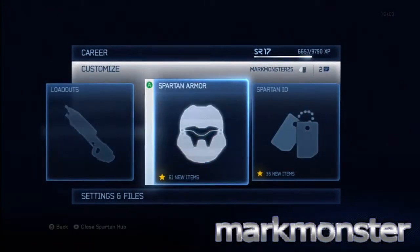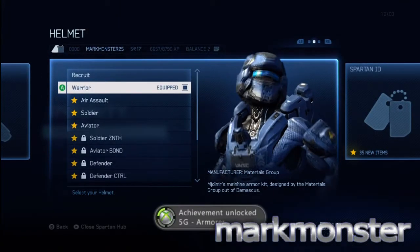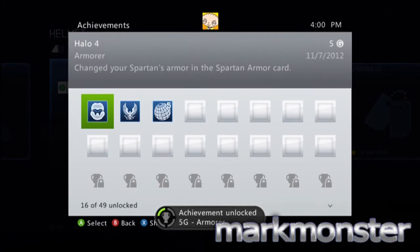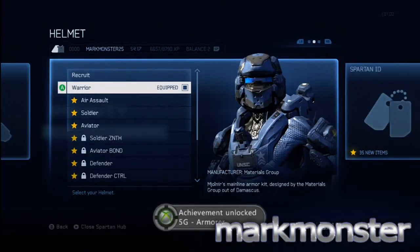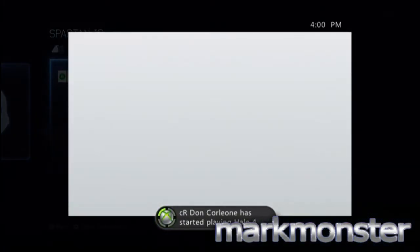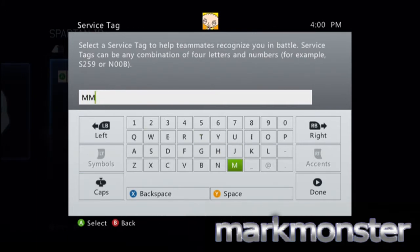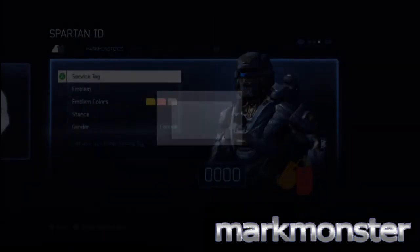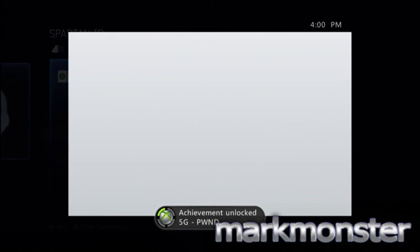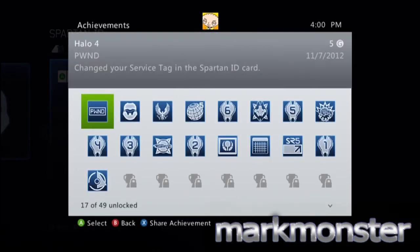This is for the Armor, What a Poser, and Badge achievements. Hit the Start button on the main menu to get into the Spartan Hub. The achievements are pretty straightforward, but to get the Armor achievement you need to be at least level 8, and for What a Poser you need to be level 13. You can level up by playing Story, Multiplayer, or the Spartan Ops missions. Once you're at the right level, go to the HUD and unlock the achievements.